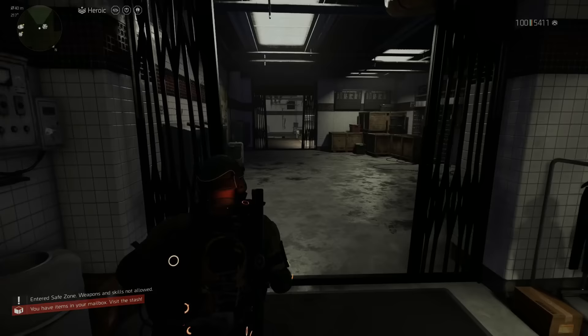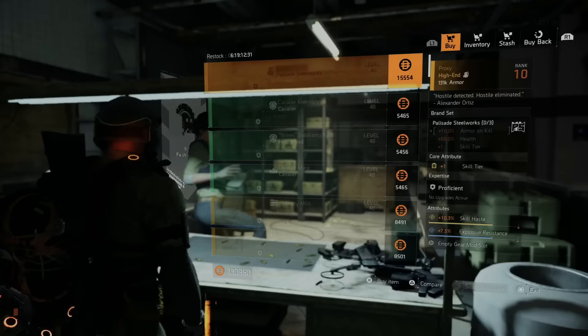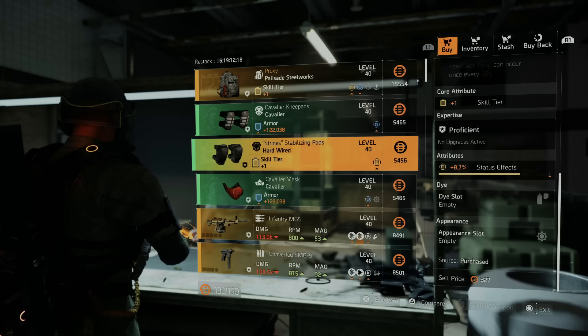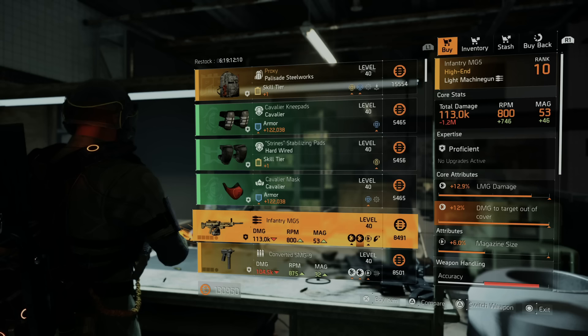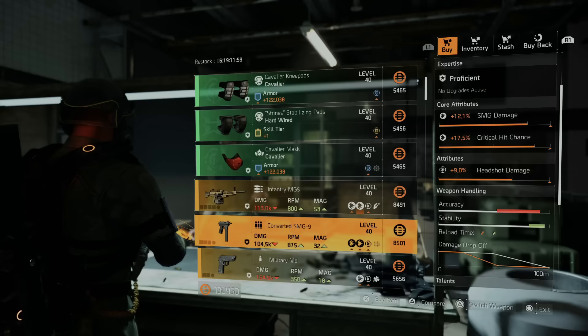We're going to start off by heading over to New York City and start with the clan vendor first. Right here at the clan vendor they have the Proxy backpack — that's going to have skill tier, skill haste, explosive resistance, and perfectly tamper proof. For the green gear sets they have the Cavalier knee pads with armor and armor regen, Hardware knee pads with skill tier and skill damage, Cavalier mask with armor and explosive resistance. They also have an Infantry MG5 with maxed out damage to targets out of cover — you can grab that, extract it, and put it into your library.